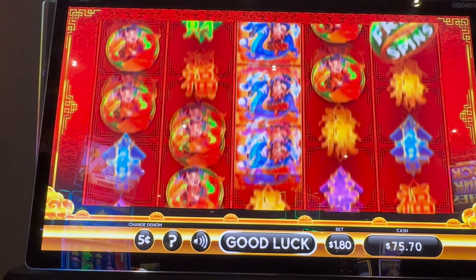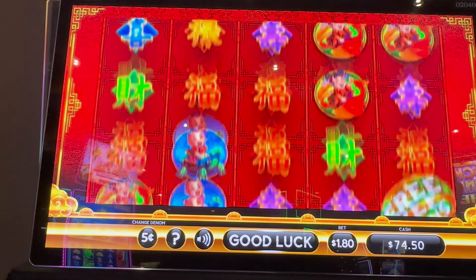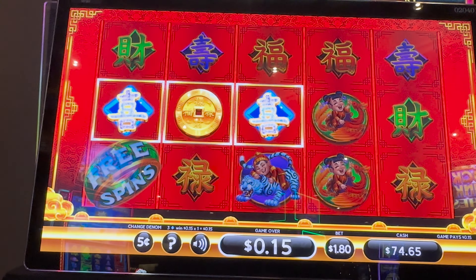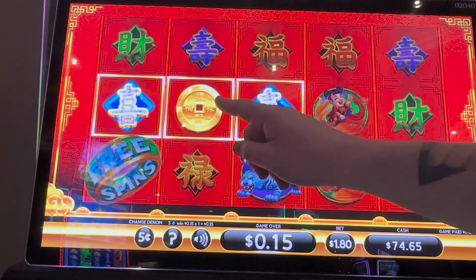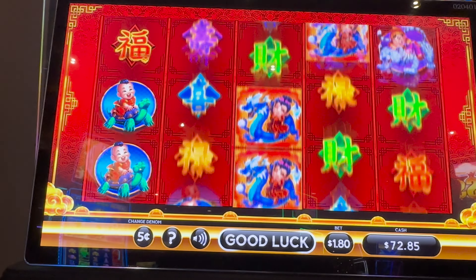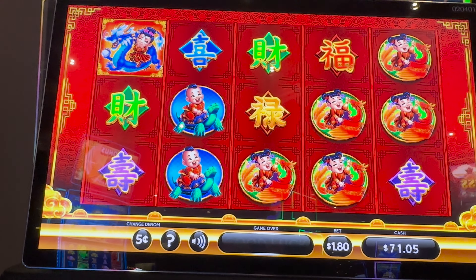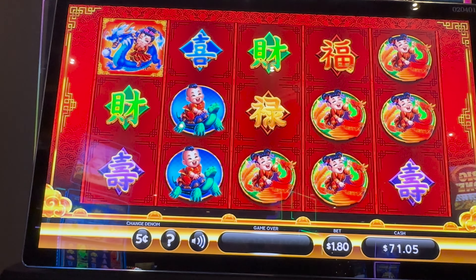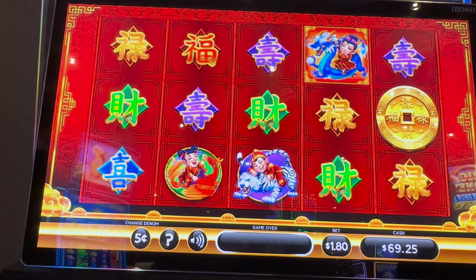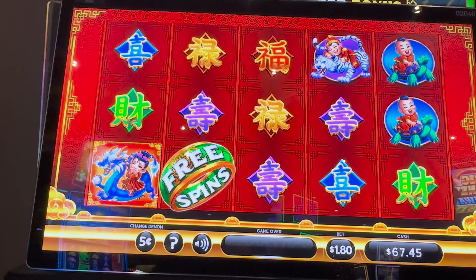Nothing yet. Come on. 60 cents back into the bankroll. One more. So I guess the free spins are kind of like dancey drums — it can still be a free spin. Nothing yet. That stack is growing, so I'm really hoping we hit the push bonus, because there are so many coins they could push for us.